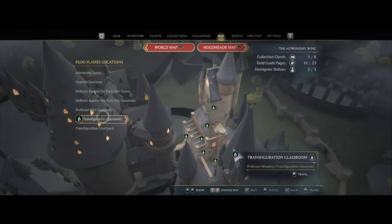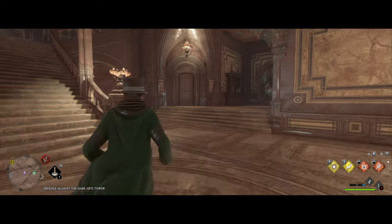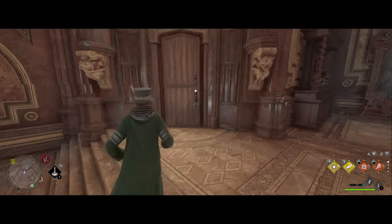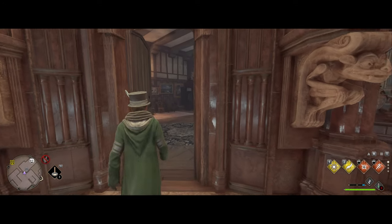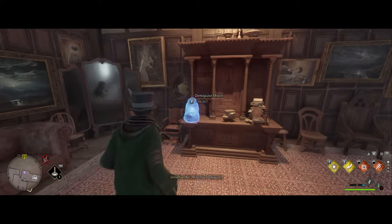Your third location is going to be in the Astronomy Wing — go to the Transfiguration Courtyard. Once you spawn in, go to the blue flame door right behind you, go through the door next to the two gargoyles, and unlock it with Alohomora. The Demiguise moon will be located right there.